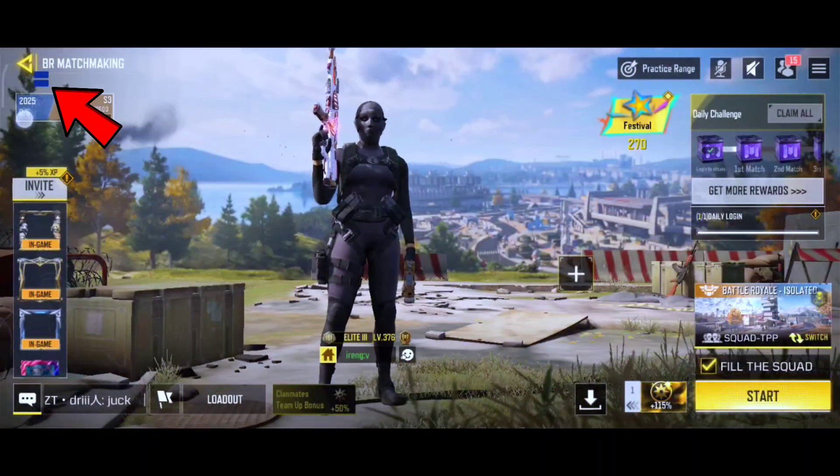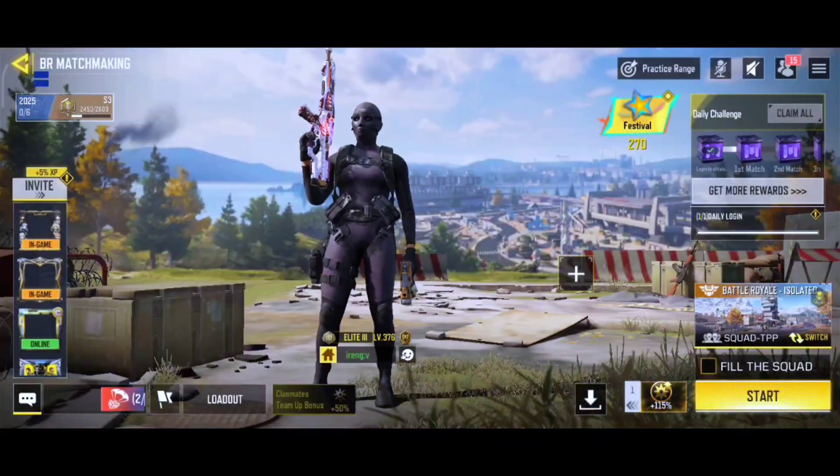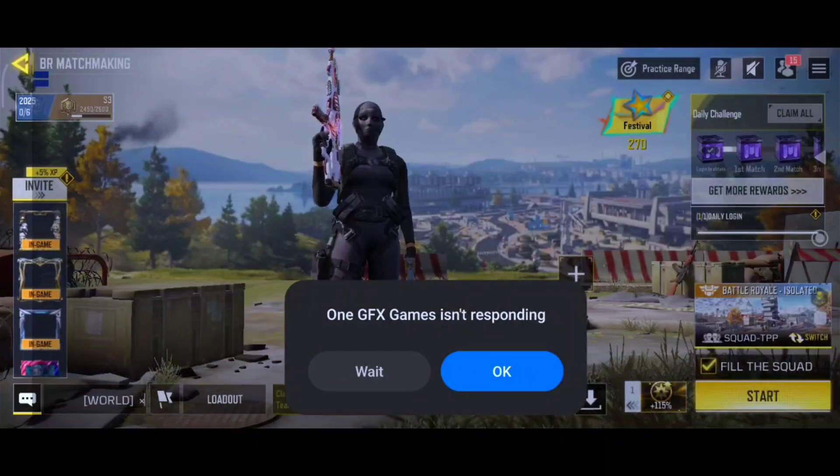Once you're in the lobby, click the One GFX logo — the little blue square logo at the top left corner. Simply click the Speed Up option and wait until the tool finishes responding. It'll usually show a notification like that — click it and you're good.